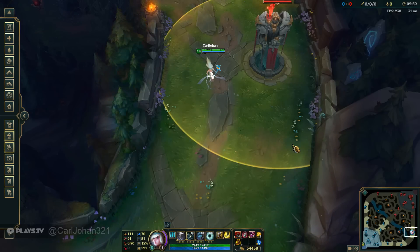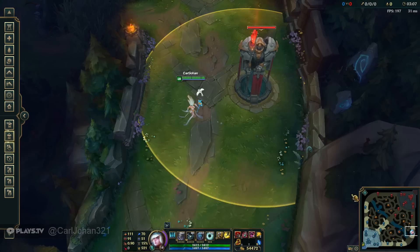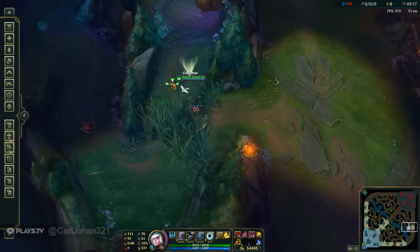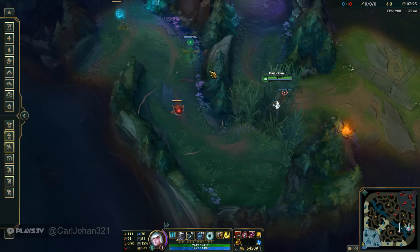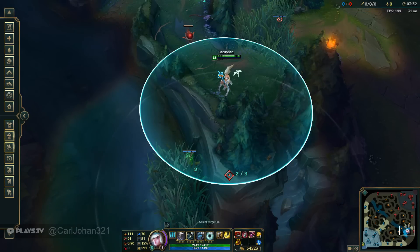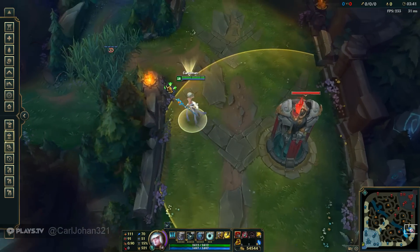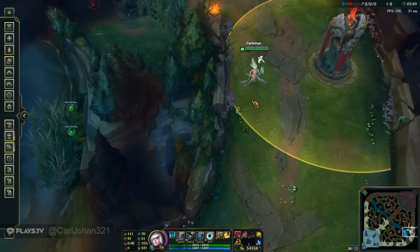Now let's cover the same scenarios for when you're playing on the red side, starting with when you're getting pushed in. You want to try and have a pink ward in this bush so the enemy can't ward it. If you're really scared of getting dove, you may want to put a green ward over there — but only if the enemy mid is missing or you know the enemy jungler wants to dive you. You also want a green ward in there, placing it right on the edge so the wall pushes it out, and then a green ward right there so the enemy support can't harass you as easily.